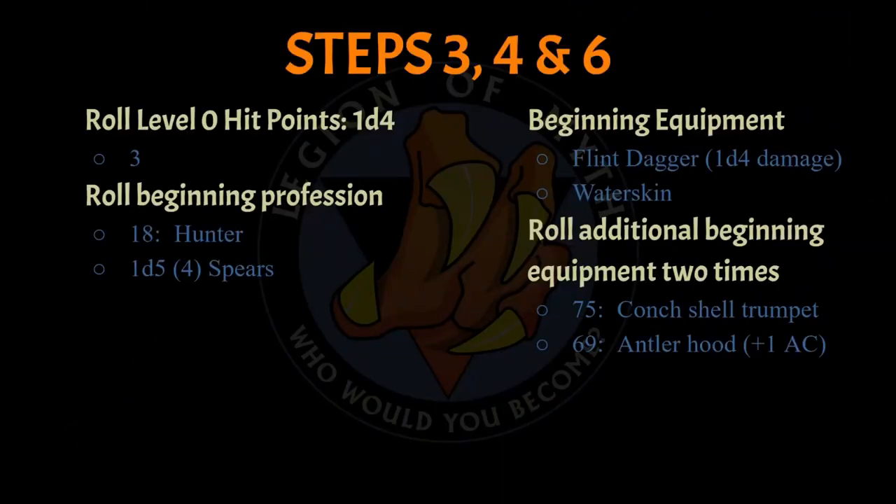Moving on to step 3: the MCC RPG book says to roll the character's level 0 hit points. I rolled the required d4 and got a 3 — not too bad. Since the character's Stamina score of 9 provides no bonus, I jot down 3 in the hit points box. A 1, 2, 3, or 4 doesn't matter. If you play the character cautiously and intelligently but plan on dying anyway, you will have more fun. Most level 0 characters die — that's why you make four of them.